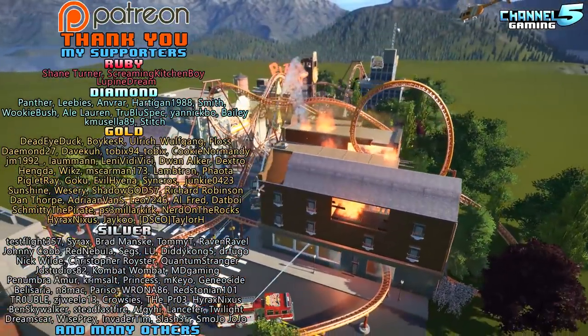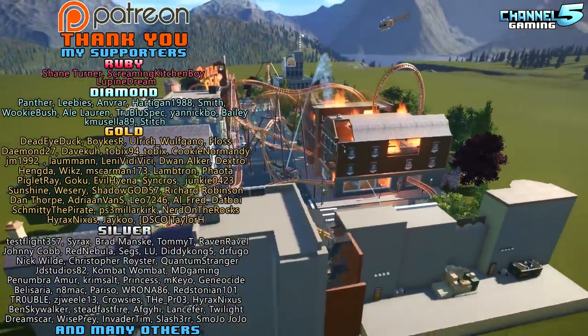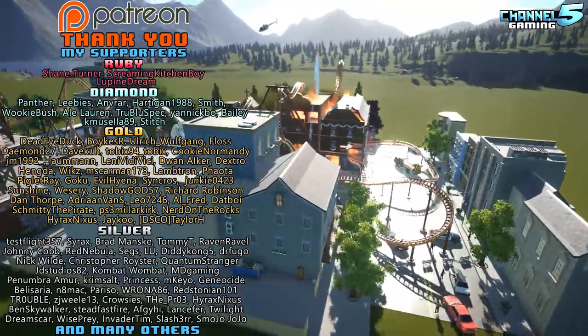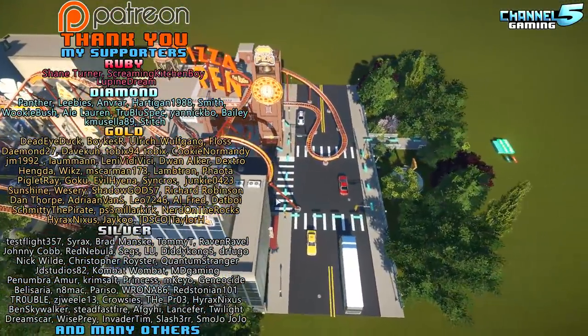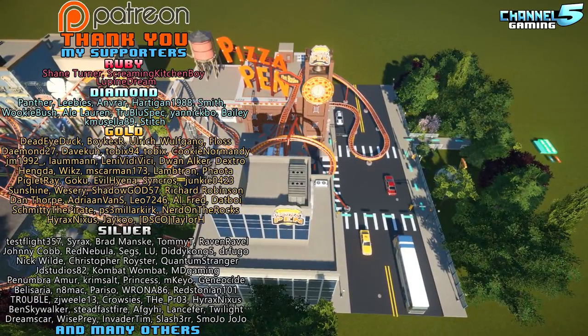All right, that was Pizza Pen Fire by Invader Tim everyone, and that's going to do it for this episode of Coaster Spotlight. Thank you guys so much for watching, and we'll see you in the next contest entry. Bye!